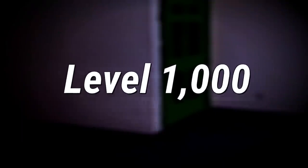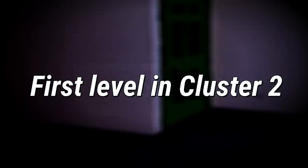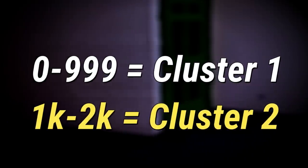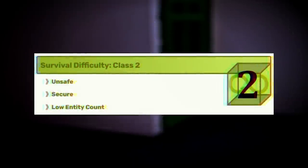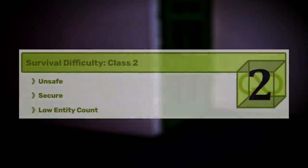Level 1000, aka the Cardinal Level, is the level that kicks off the second cluster, or the second set of 1000 levels in the Backrooms. So level 0 through 999 is Cluster 1, and level 1000 to level 2000 is Cluster 2. Fact. It's classified as a Class 2 difficulty and is unsafe, but it's kind of secure because it's not changing that much.